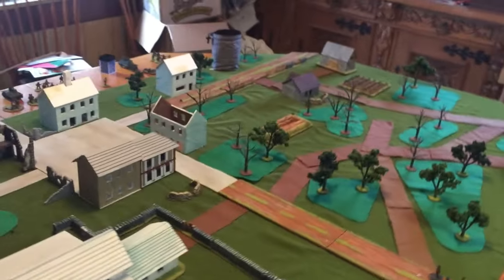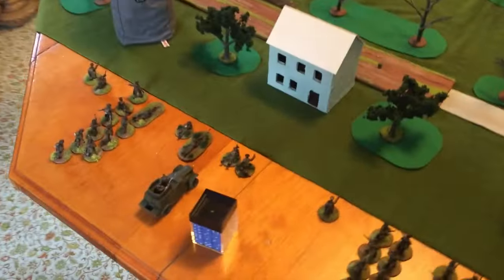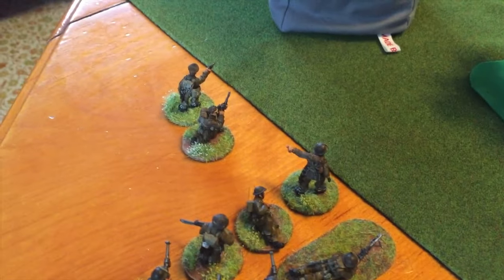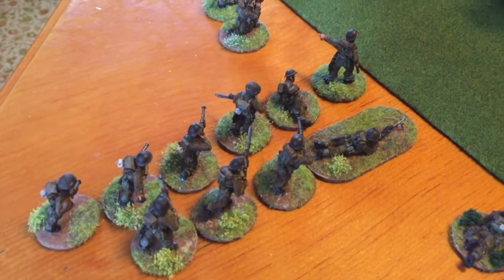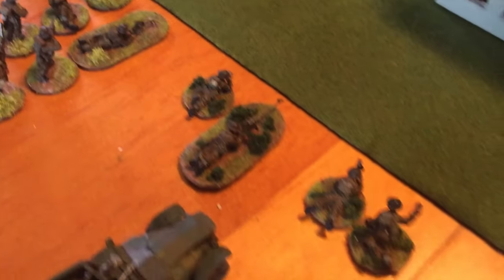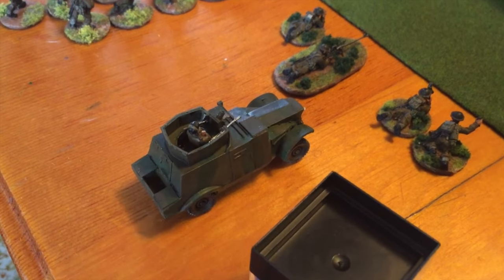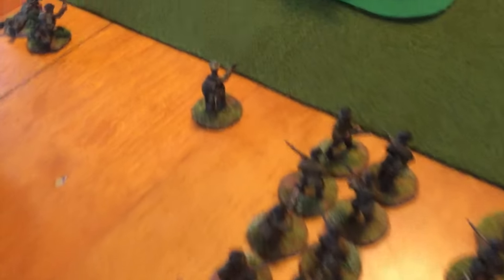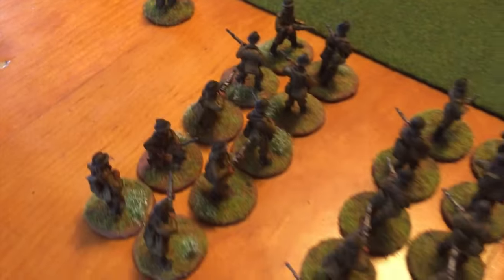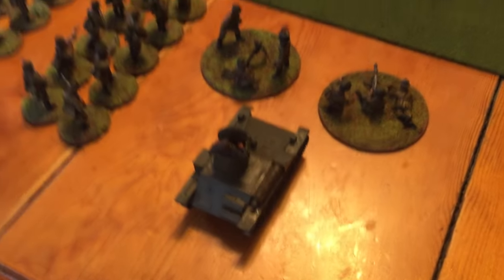Just to introduce the sides — we have actually two platoons today. I'll control one and Aidan will control the other. We have British and Belgians. For the British we have a command team, an infantry section — everything's regular for the British — a Boys anti-tank rifle team, a light mortar and the Morris CS9 armoured car. For the Belgians, everything's going to be inexperienced: we have the officer, second lieutenant, two squads of infantry, medium mortar, medium machine gun team and the T15 tank.